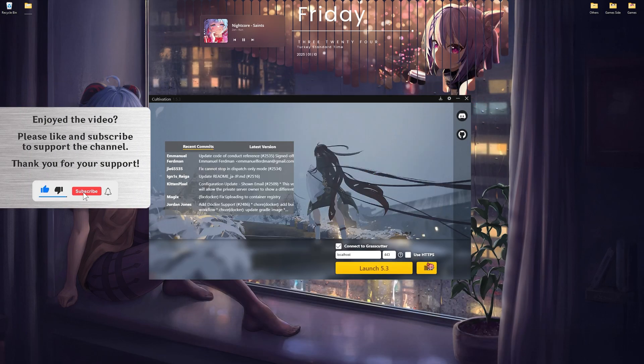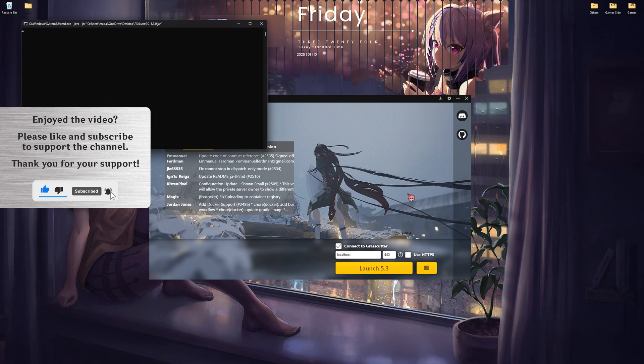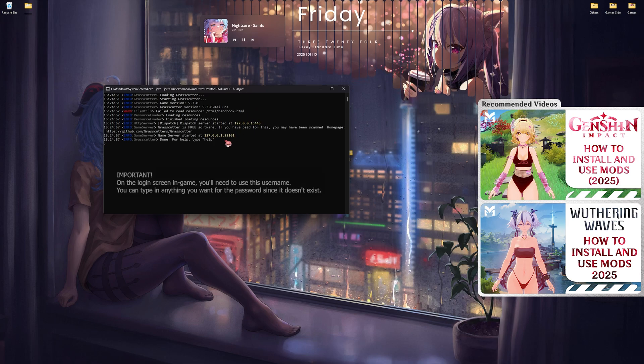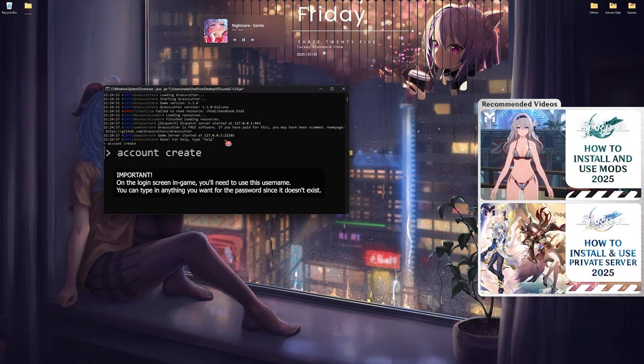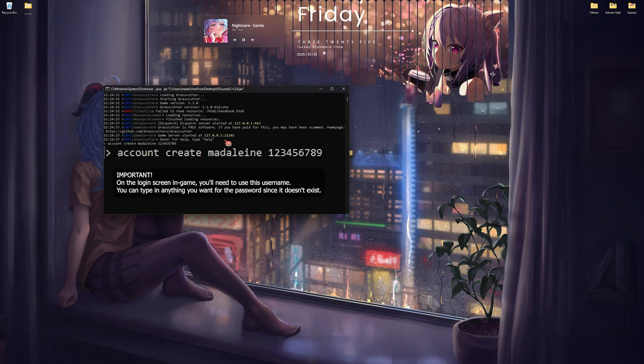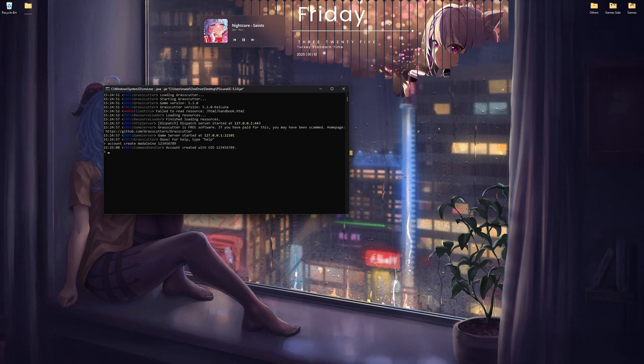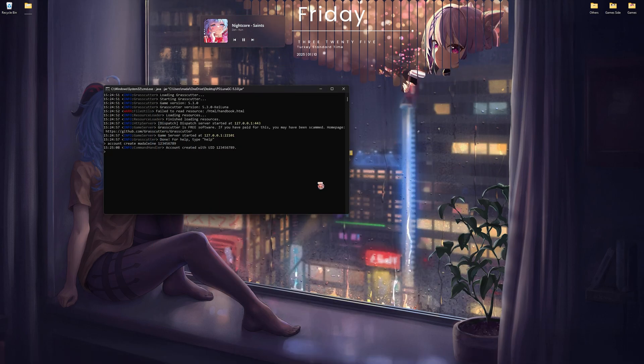Don't forget to create an account. Go to Account Create, enter a username — for example, 'Madeleine' — and you can create it with a UID like 129. Then hit Launch.